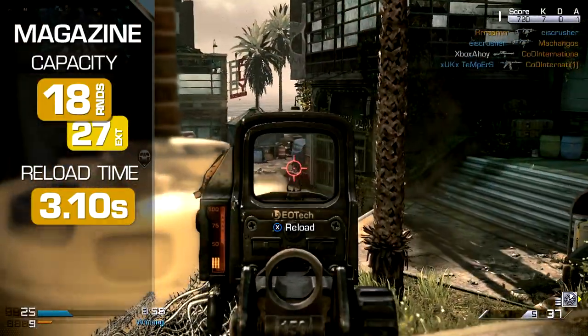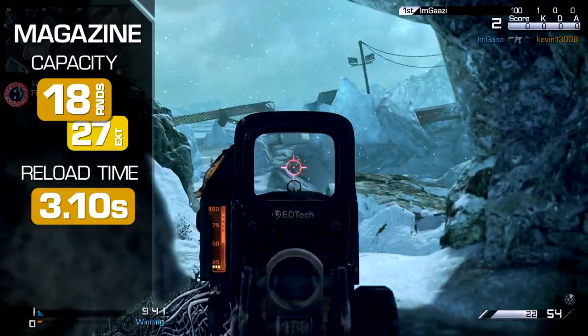Reloads are the slowest in class, but still manageable enough, at 3.1 seconds to complete.